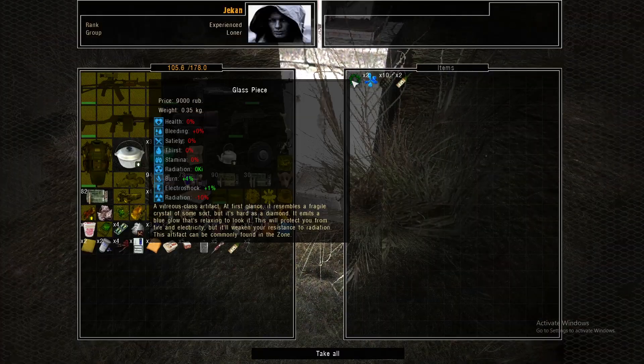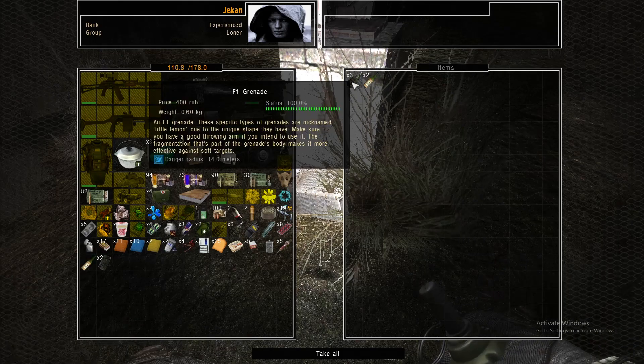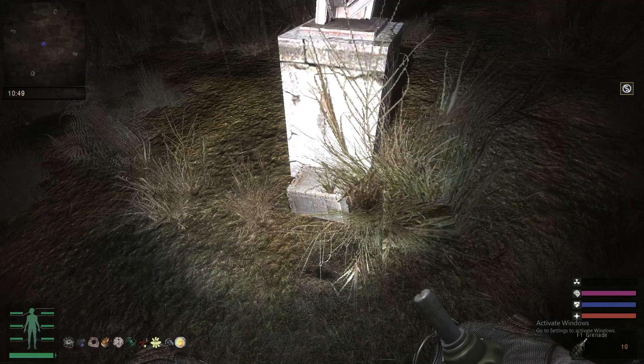It contains a glass piece, two teardrop artifacts, ten F1 grenades — that's a lot — and two bottles of vodka.